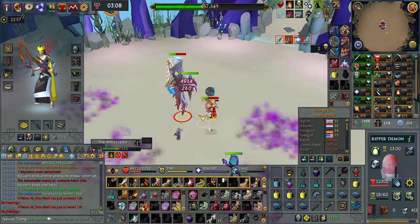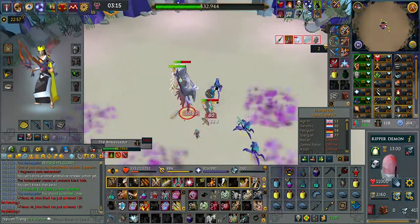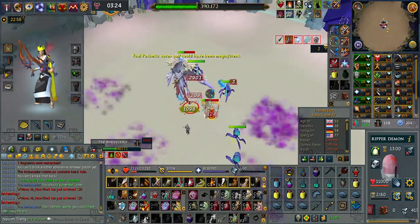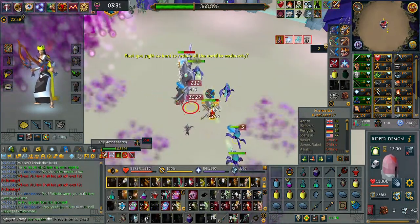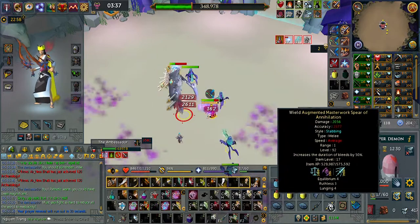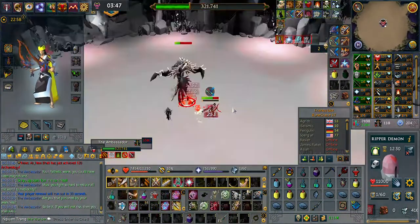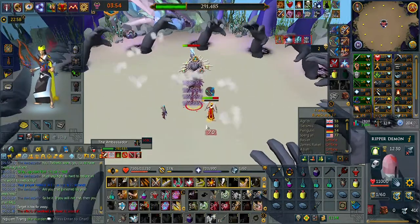Continue DPSing him down to 400,000 health, and don't eat up too much — if Seiryu appears, another boss will give a full heal. Melee pray again as there is another melee hit coming. Once he reaches the next phase point, Seiryu is going to be healing, so don't eat up too much. Get to 50% adrenaline, then Barge him back, two basics, use Limitless and Assault, then use Destroy. Go Berserk.